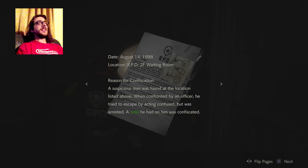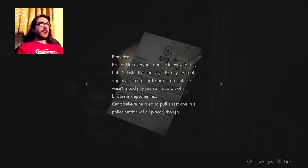Confiscation report. August 14th, 1998. Location: RPD, second floor waiting room. Reason for confiscation: a suspicious man was found at the location listed above. When confronted by an officer, he tried to escape by acting confused but was arrested. A note he had on him was confiscated. It's Justin Hansen, age 39, city resident, single, and a regular fixture in our jail. He wasn't a bad guy per se, just a bit of a birdbrain kleptomaniac. So, a gamer.